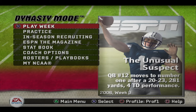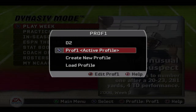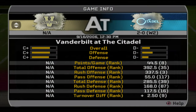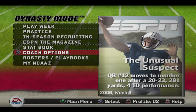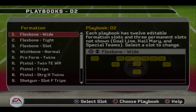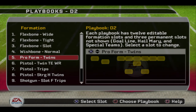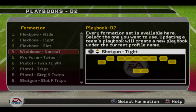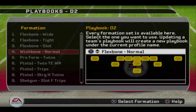Alright, what's up guys, this is week three of the FCS dynasty with the Citadel — this is Classic Gaming 843. If you followed us, the first two games we played were Prairie View A&M and Georgia Southern. This week it's Vanderbilt — they're a C-plus, we're a D-minus. Just for clarification, Vanderbilt was in the SEC; we replaced them with the Southern Conference.